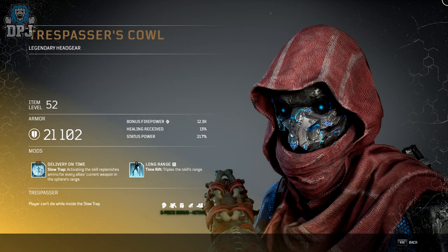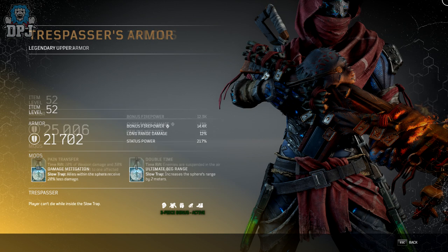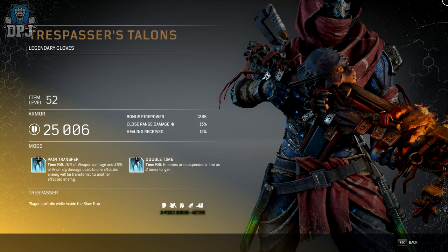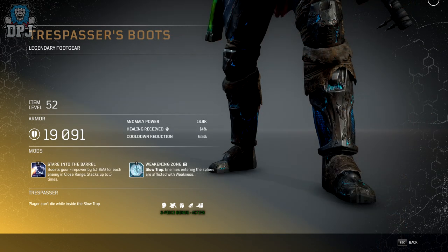Moving on to the Trespasser set — probably the best looking of all of them. The Trespasser three-piece bonus is: players can't die while inside the slow trap. What's interesting is there's also a tier 3 weapon mod where killing an enemy spawns a slow trap. Combine those two together and you've got some crazy synergy — absolutely amazing.